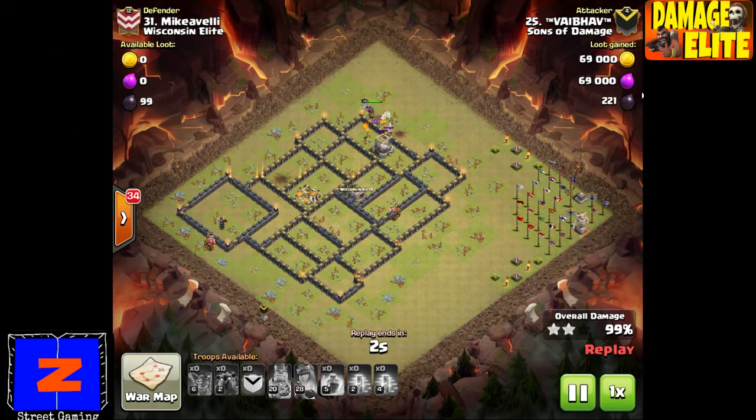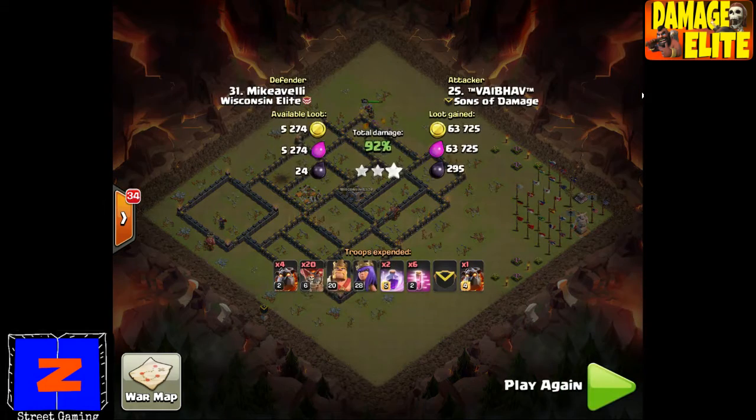V had a six-pack this war, and he was attacking bases right around his level — these are tough bases, max Town Hall 9s.